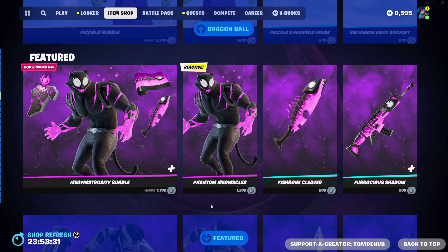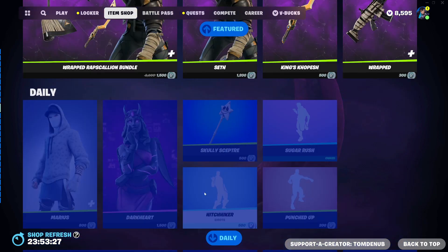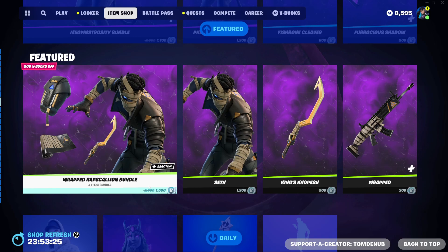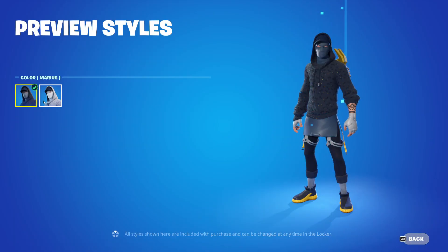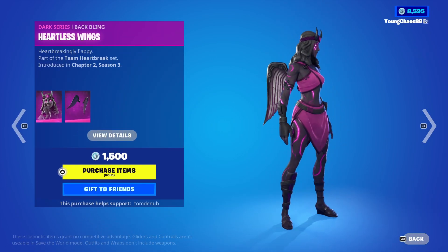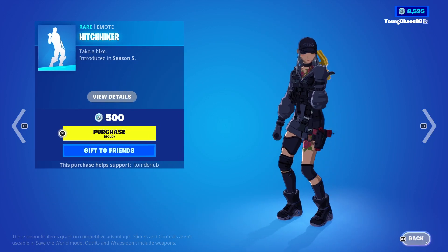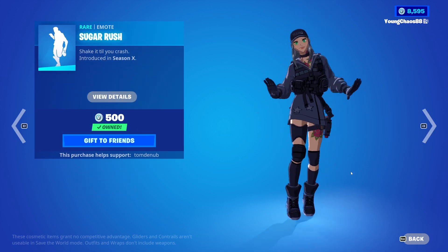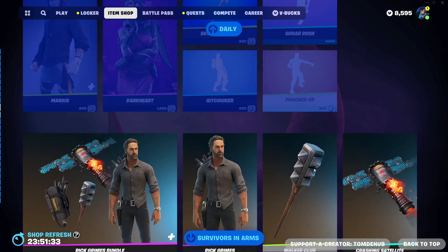We also have the Meonstrosity bundle returning from yesterday's item drop — a really awesome skin — along with the Wrapped Scallion bundle. Lastly, we have Marios returning for 800 V-Bucks with a secondary slate variant. Dark style with Heartless Wings is 1,500 V-Bucks. We also have the Scully Scepter for 500 V-Bucks, Hitchhiker Emote for 500 V-Bucks, Sugar Rush Emote for 500 V-Bucks, and Punched Up for 200 V-Bucks.